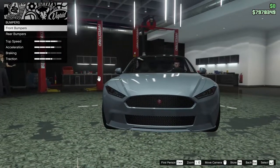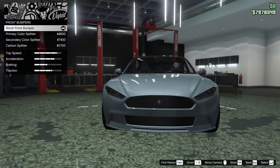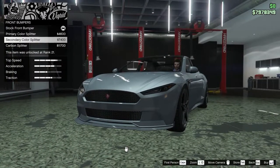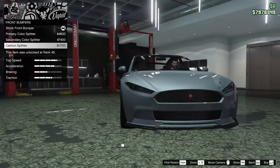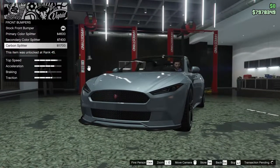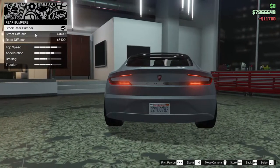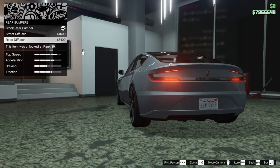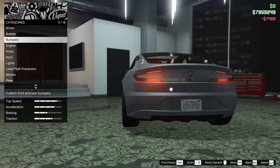Starting off with the bumpers, we have front and rear options. For the front bumper, we can do a primary color splitter, secondary color splitter, or a carbon splitter. We're going to go for the carbon splitter — I like that look. For the rear bumpers, we have the street diffuser or the race diffuser. I personally like the race diffuser a little bit better, so we're going to go for that.